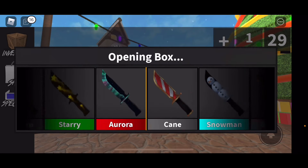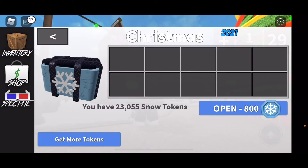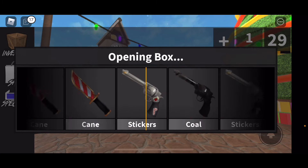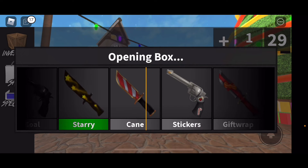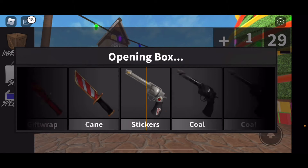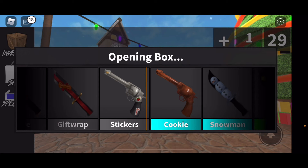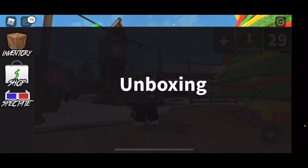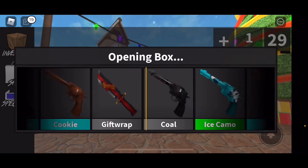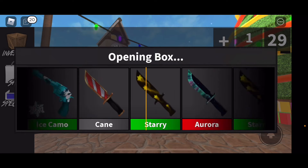Come on, we have to get it please, box! I'm telling you, I need it dude, I need it. Got another cane. Dude, I don't even have that much left. I haven't seen it — no no, I need to see it please, come on. Ice camo mode, dang it. Oh man.